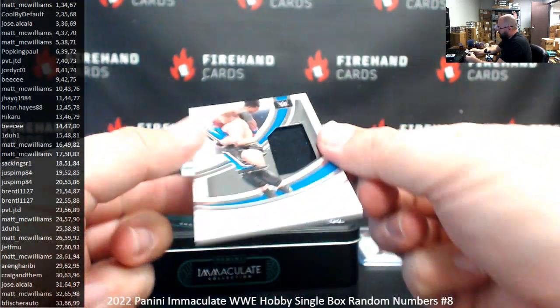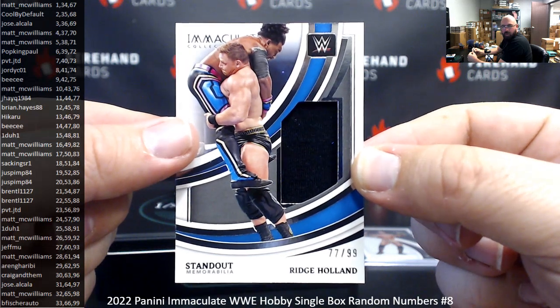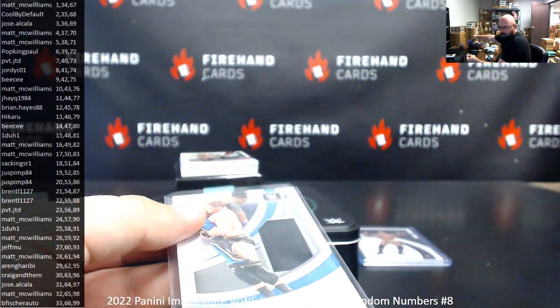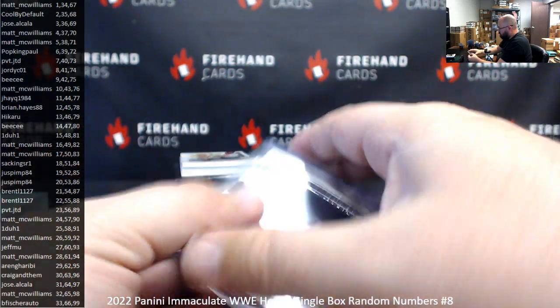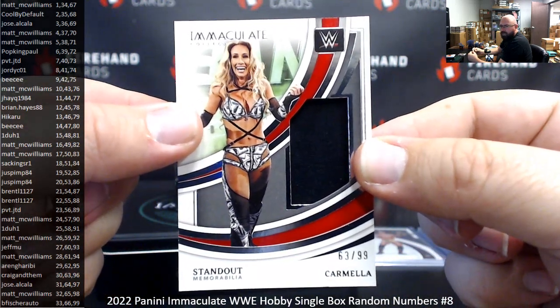Next up, standout memorabilia — Ridge Holland, numbered 77 of 99. Spot 77 goes to JAQ. Then standout memorabilia numbered to 99 — Carmella 63 of 99. Spot 63 goes to Craig and them.